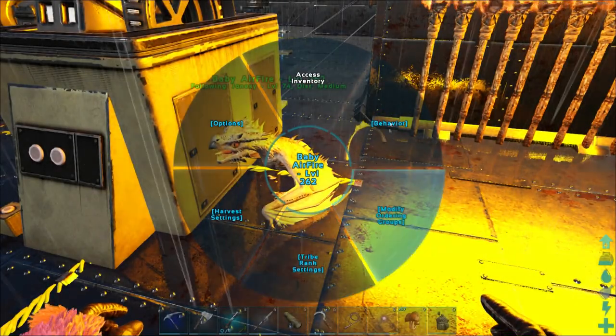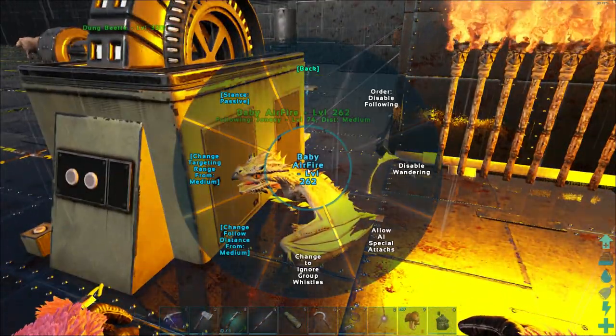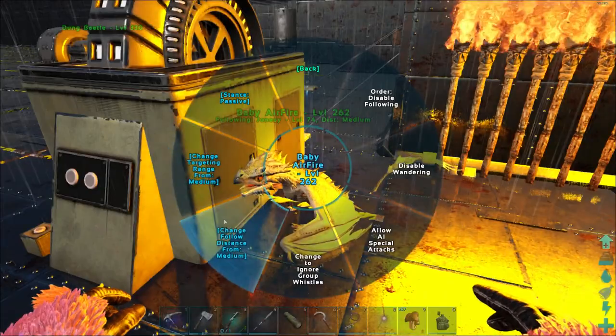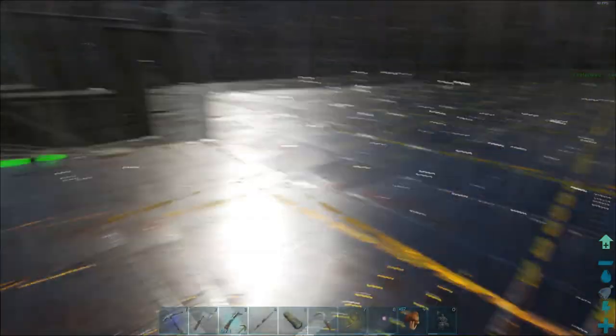I have a little tip for you guys: set the baby Wyvern to passive and set it to follow on the lowest range setting, because then it's much easier to have it follow you. A dragon needs you to go a long way before it starts following, so lowest range makes it more manageable.